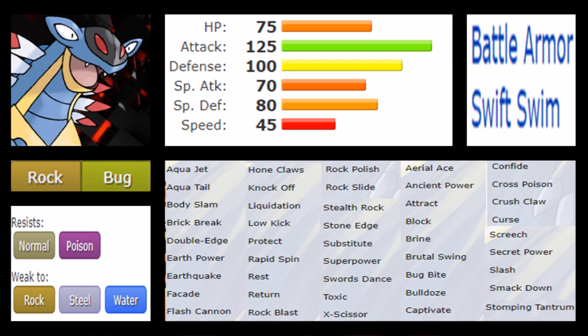Bug/Rock's STAB combination is actually inferior for a Bug-type combination, but Armaldo does get Stone Edge, Earthquake, Liquidation, Low Kick, and Knock Off — plenty to work with. It's an incredible Pokémon that is just close to being truly viable. Stomping Tantrum is interesting too — it can lure a Ghost switch-in and use that. Earthquake is overall safer though. One of Armaldo's main merits is it can set Stealth Rock and Rapid Spin more reliably than Kabutops ever could, which is a massive advantage.